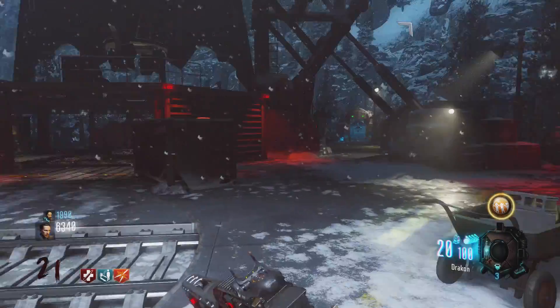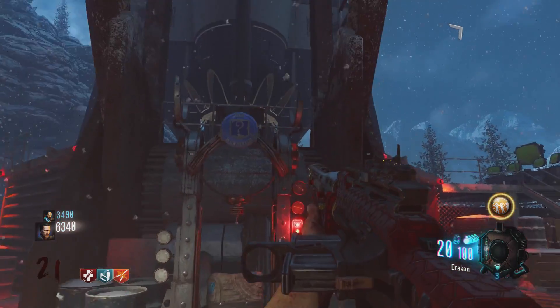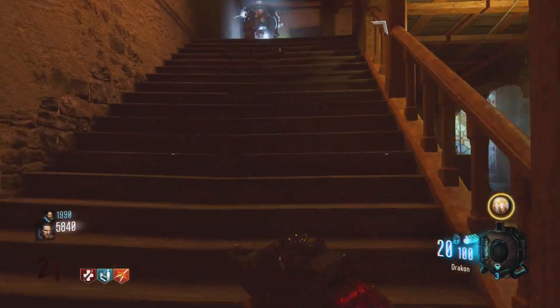Hey guys, today I'm going to be showing you the five locations of the Wonderfizz on the map Der Eisendrache. The first one is down at the missile launch pad area, and it's here. This works the same as the teddy bear, so you can get the teddy bear in it and it will change the location of it.